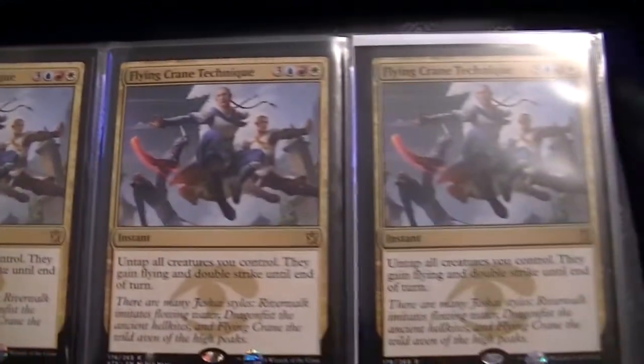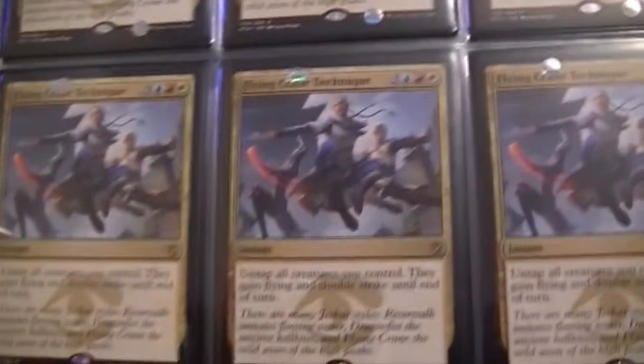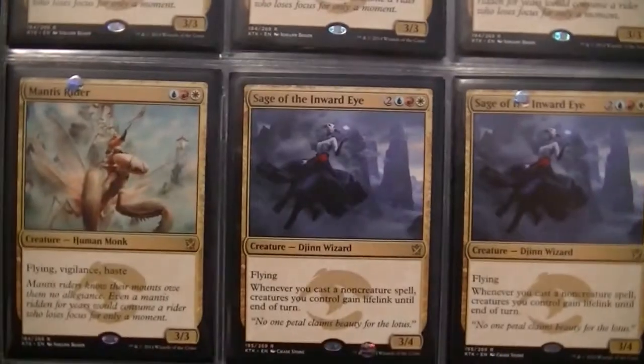Move on over to Flying Crane Technique — I got quite a few of those, not a big fan of the card I guess. Some Jeskai Ascendancies. And I got 6 Mantis Riders — I have another one coming in from my coworker. And then we have some Sage of the Inward Eye.